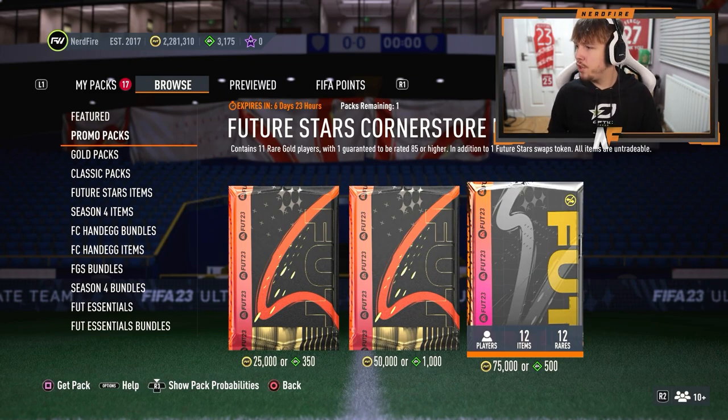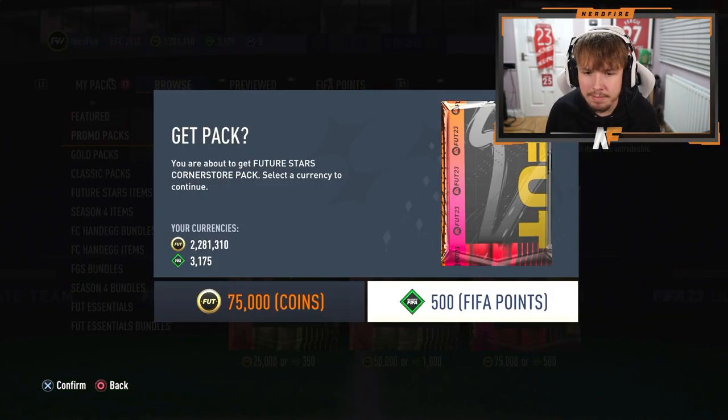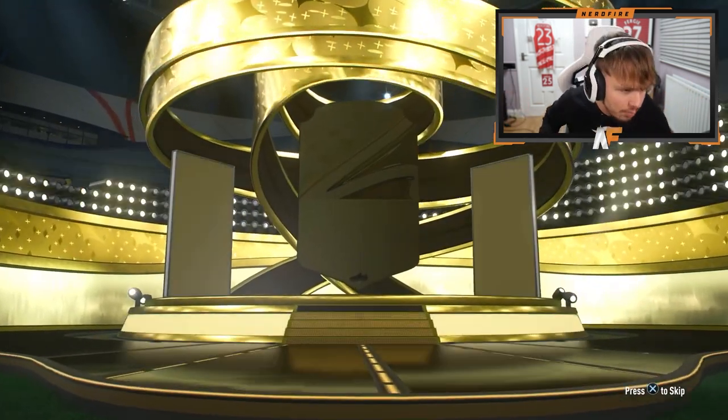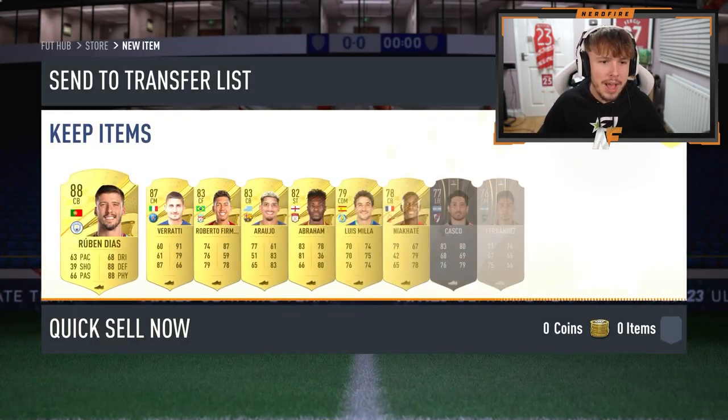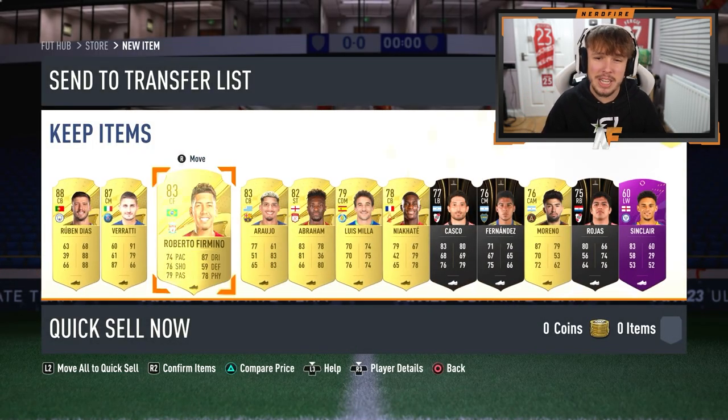Here are some packs I also opened up for Future Stars yesterday. We have the Future Stars Corner Store pack, which contains 11 rare gold players, one guaranteed to be 85 or higher, in addition to a Future Stars swap token. Let's get it open and see what we can get. It's a walkout — just a normal walkout. Portugal's Ruben Diaz, 88. Good fodder, but apart from that nothing too impressive. At least we get two walkouts.